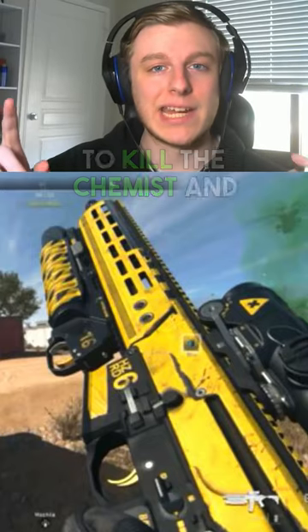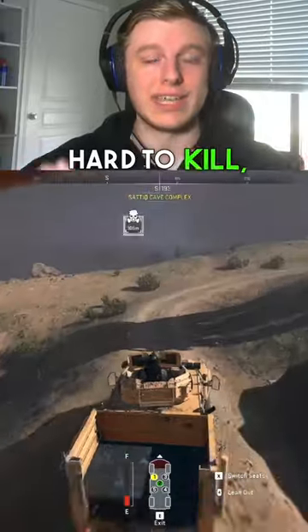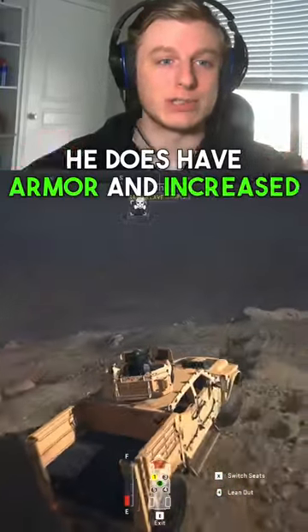This is the easiest way to kill the Chemist and unlock the M13B in DMZ. The Chemist isn't super hard to kill, but it does take a bunch of bullets because he does have armor and increased health.